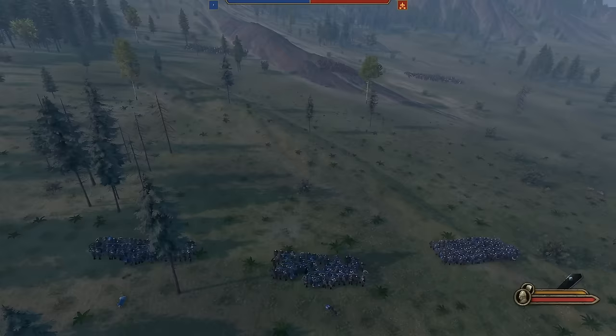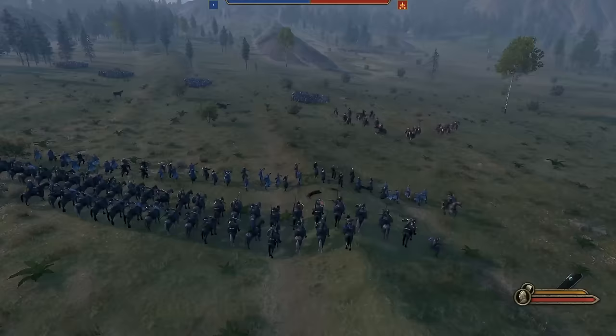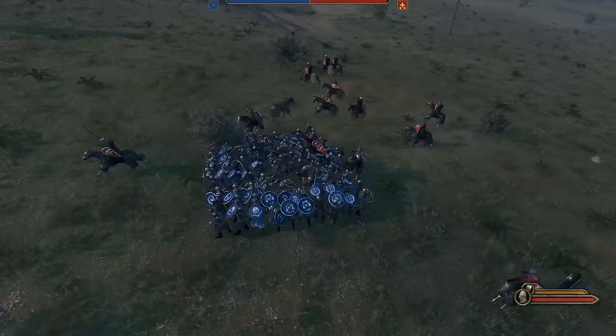They've snuck some cavalry up on our archers, which we repel with our own cavalry. Having the shield squares spread out more, or archers condensed more, helps to avoid this. Placing our cavalry right behind our archers gives two advantages: the archers can still shoot, and the cavalry will stop the enemy in their tracks, leading to easy kills. It sacrifices some archers in the process, but devastates the enemy cavalry. It's so satisfying to watch squares in action against cav.